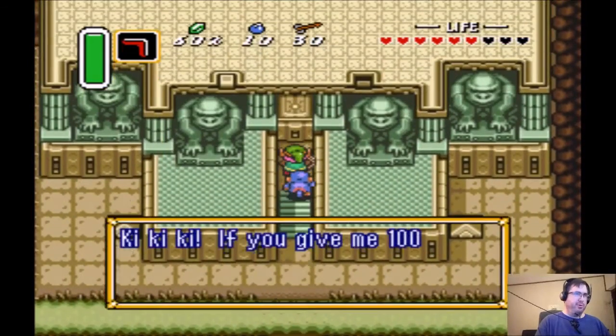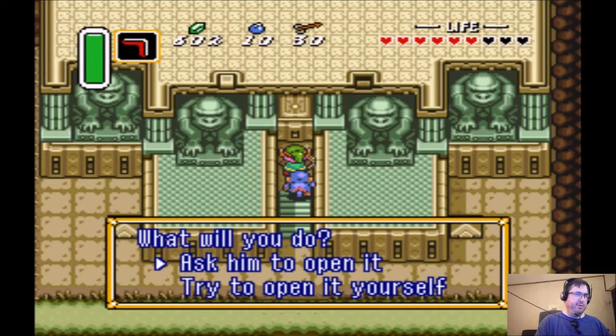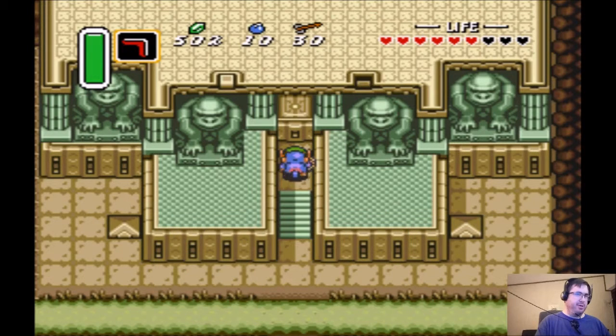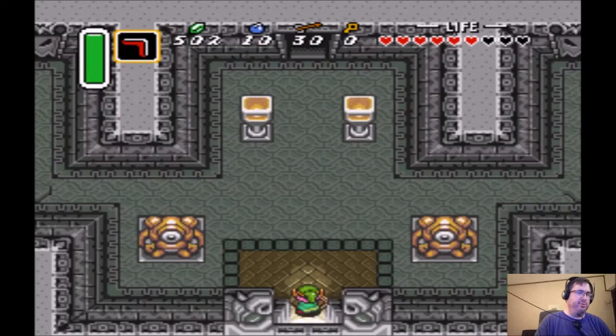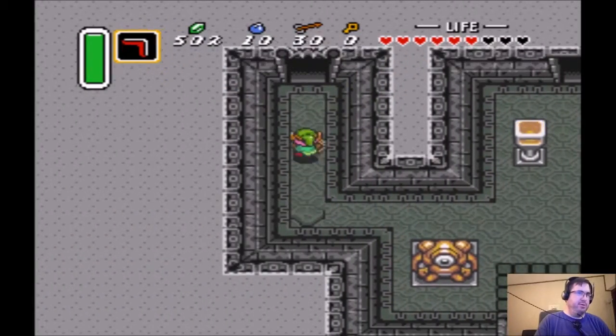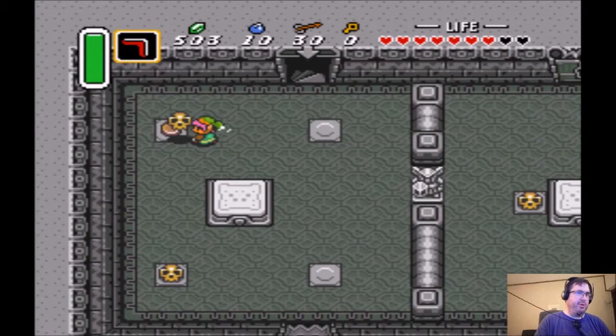Here's the entrance. It says: 'If you give me 100 rupees, I'll open the entrance for you.' Like I said, you have to give him the money to open it. She does a little couple loops there and hops up and jumps on the other switch that you wouldn't be able to access otherwise. If you have a walk-through-walls code with Game Genie or a Pro Action Replay, you might be able to access it — I've never tried that before.